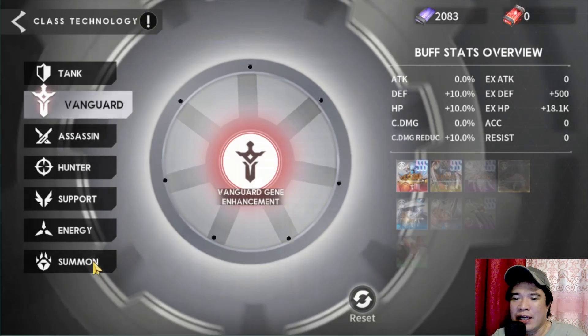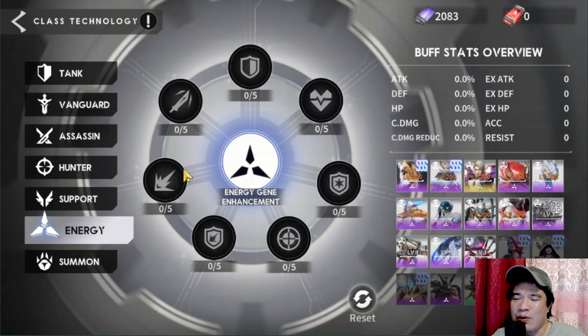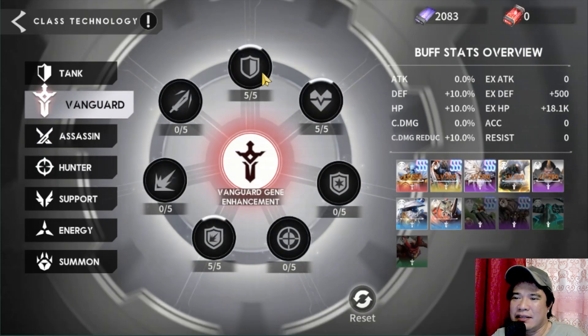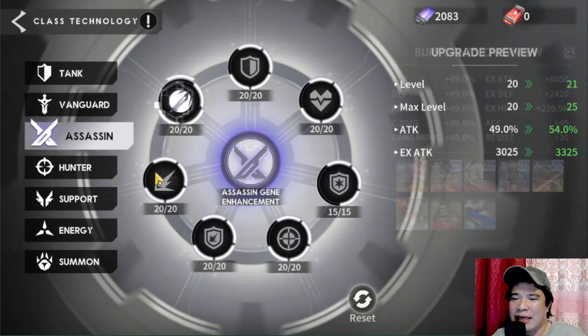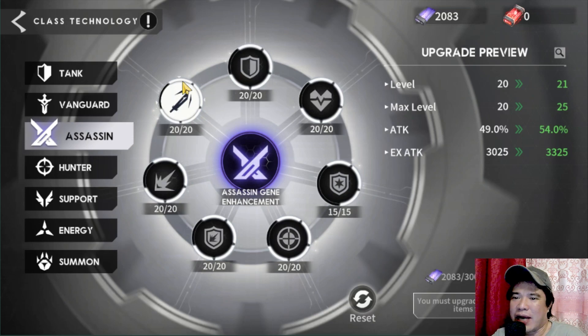I'll now show my current guild technology. For Summon I have no upgrades, Energy no upgrades, Support no upgrades. I have level 10 HP and level 10 Defense for some categories. Hunters have no upgrades; Vanguards have only level 5 HP and Defense; Tanks have only level 5 HP and Defense. For Assassins I have almost all at level 20, with one at level 15. After a week or two I can max out the attack and crit damage nodes.